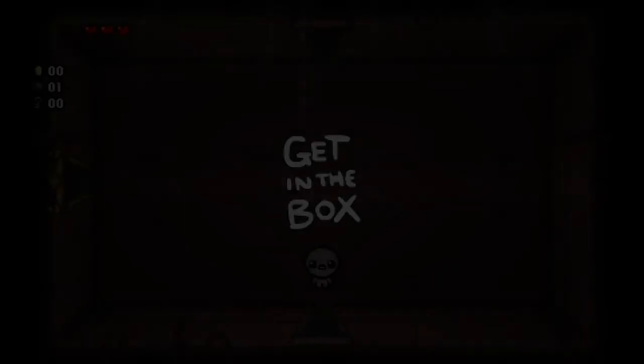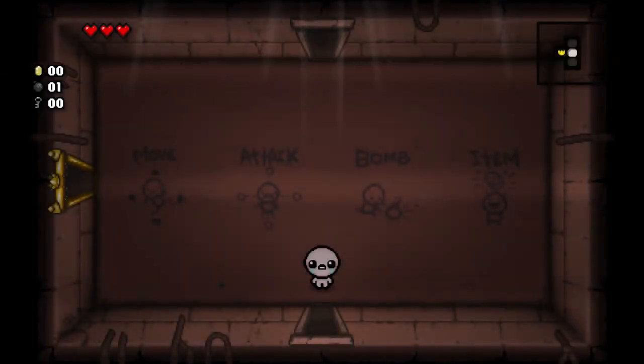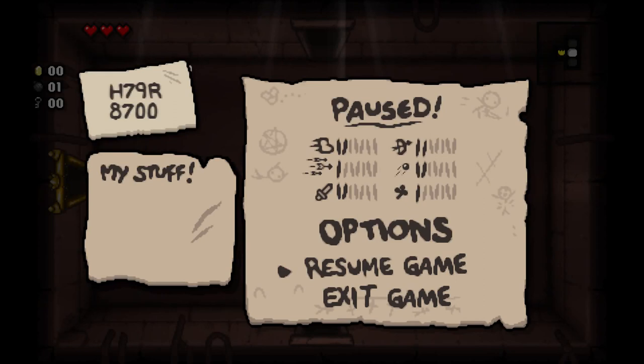Isaac's still a pretty good character though. So we're starting out — let's go over some real basics. Isaac starts with 1 bomb, 0 coins, 0 keys, 3 hearts, and a pretty decent stat spread.